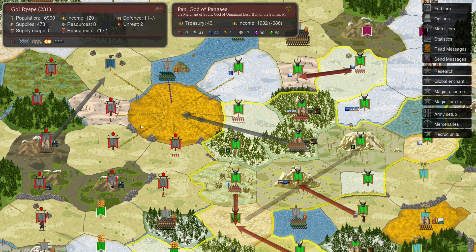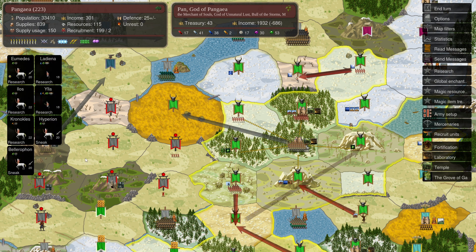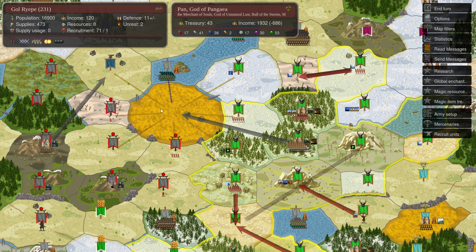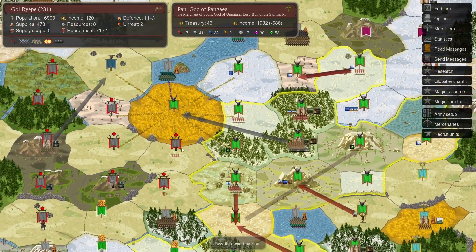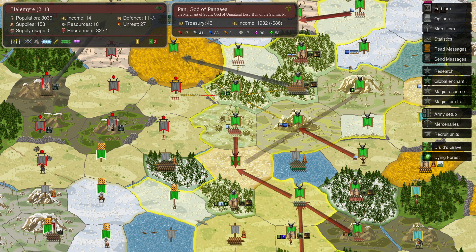Moving more Pans around searching. More than likely moving these two Hierophants over to build a lab and a temple. We're probably building a lab and a temple over here, and building a fort. I know we can't grow a fort, but this is still a very nice province to have, and having it forted up is just as well.